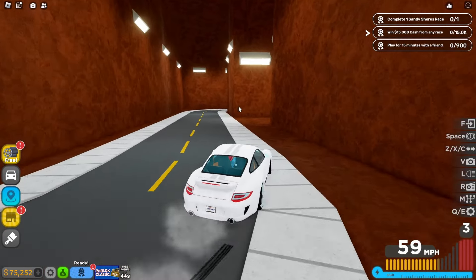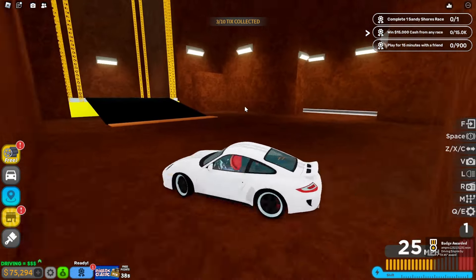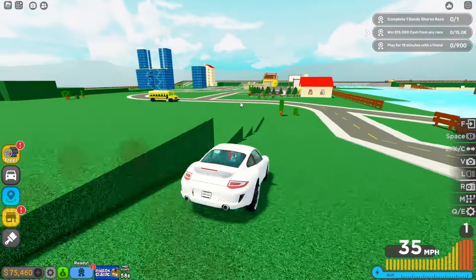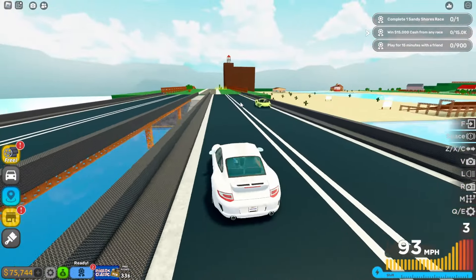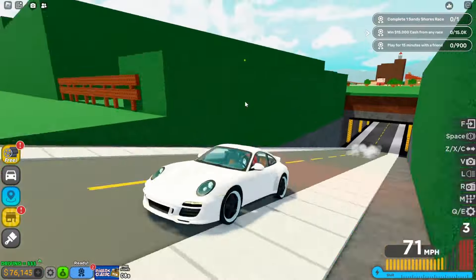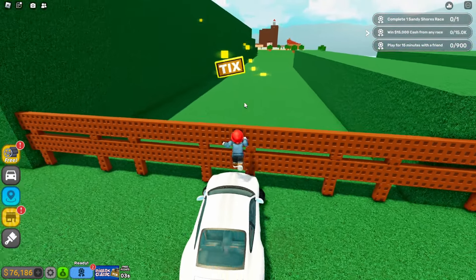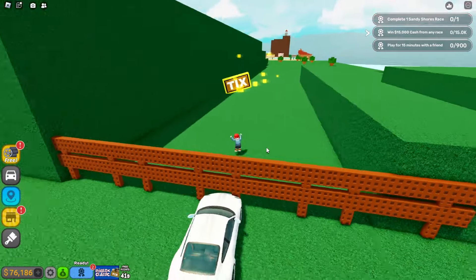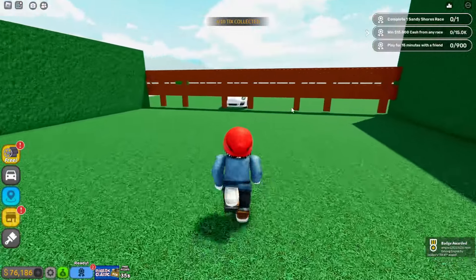Alright, there is one over here in this cave — we got number three, pretty easy. And there's one over here too, let's go ahead and collect that. I can actually jump over it — oh, there we go. You could probably jump off the hill to make it easier, but I just prefer to do it this way.